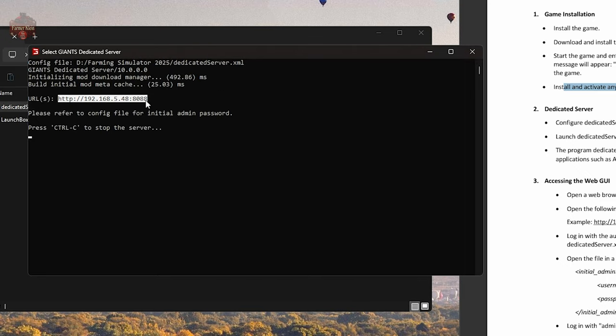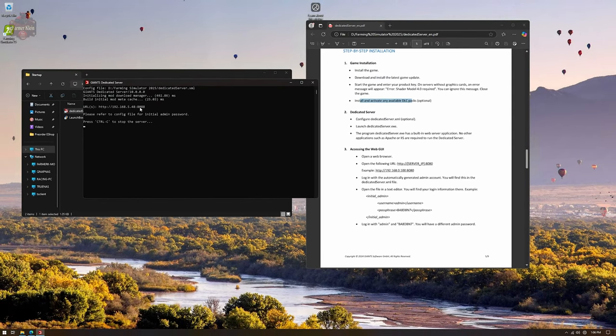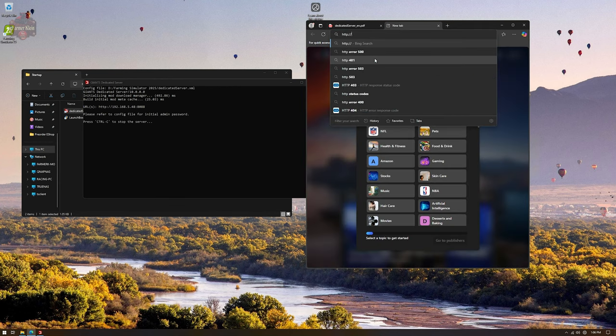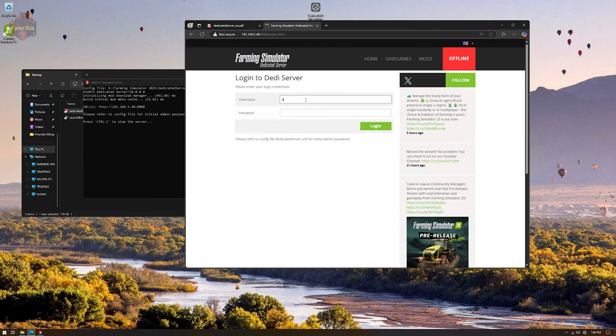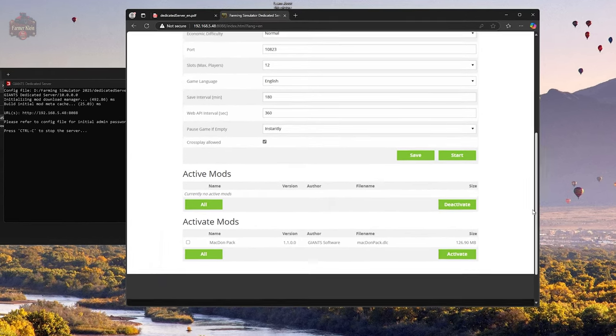Now we have our dedicated server running. We have a URL — this is going to be our IP address, colon, and then our port, in our case 8088. Let's launch a web browser while still on the local system and go to that address. If we're lucky — and we are — we have our server website. We go in, hit admin, enter the password FS25, and we've logged into our dedicated server. This is very, very good news to see.